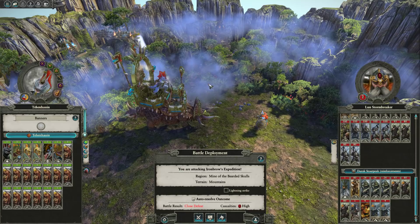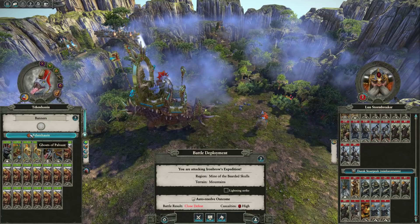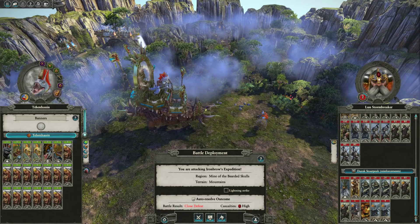Legend of Tudemore here, and today we've got a Rating Your Doomstack video covering a Bastiladon Ark of Sotek Doomstack. We've got 14 Bastiladon Ark of Soteks, several heroes, and Tehenowin. We're in the Ghost of Pahwax faction, which I guess it would have been better to be in the Cult of Sotek for the extra physical resistance.